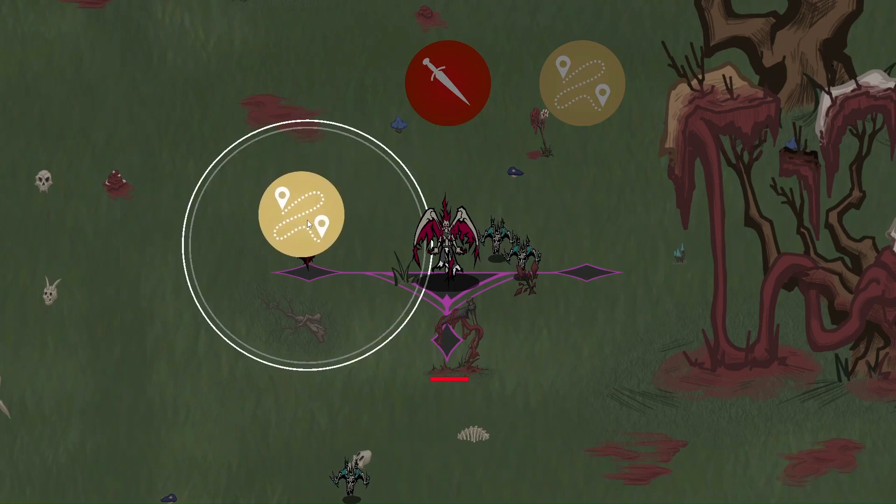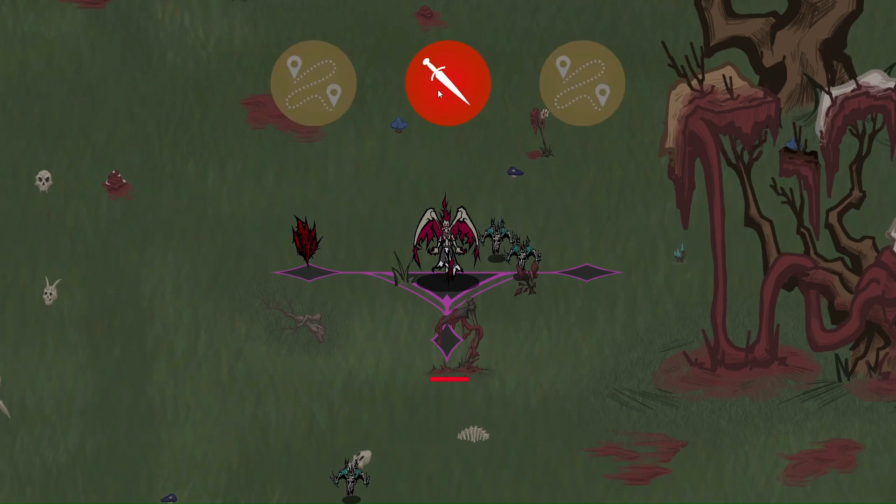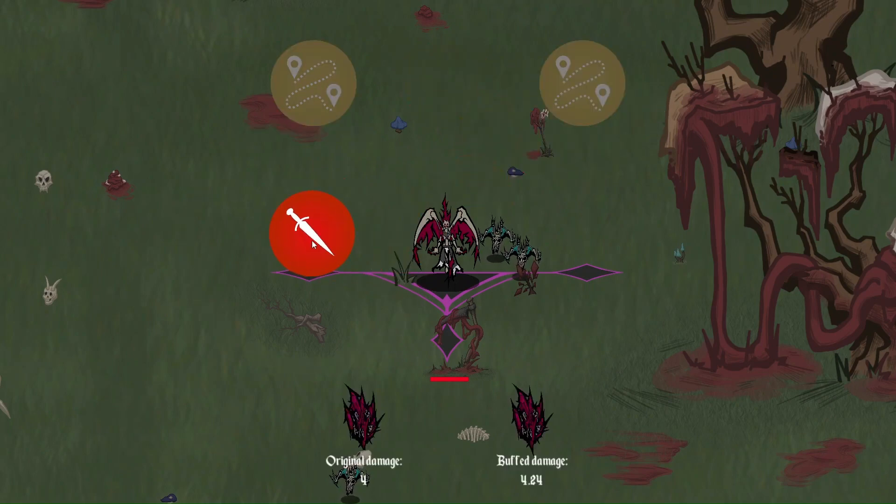So if you do range, you can see the increase of range. The gray is the original, and the white is the new. For damage, you'll be able to see the original damage and then the buffed damage. This is just another ranged option, so I'm going to increase the damage to 4.24.